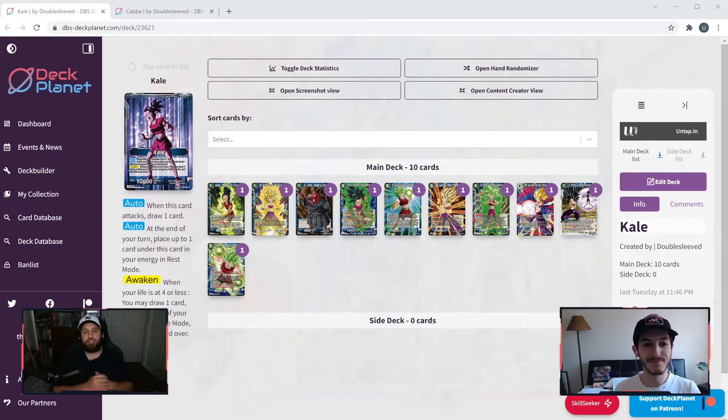Hello everyone and welcome back to another episode of Double Sleeved. I'm joined here by Ryan, and today is going to be one of my favorite days for this channel. We are talking everything Universe 6 related. We have not seen almost any support since Assault of the Saiyans, which was set seven, and now we're getting some beefy looks at new support — two brand new leaders pretty much all of blue revolving around Universe Six.